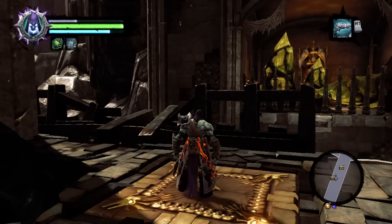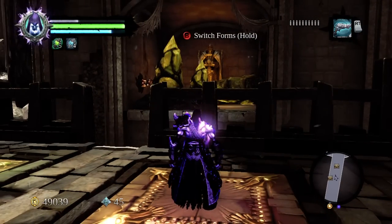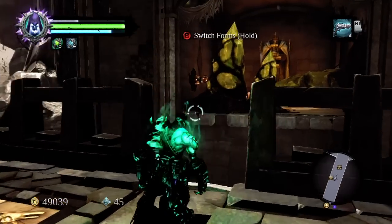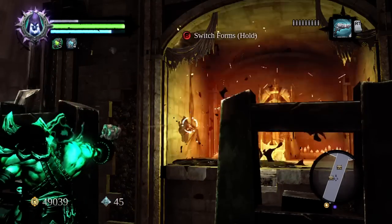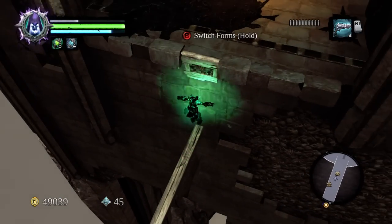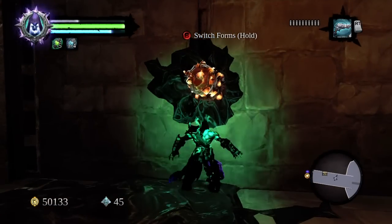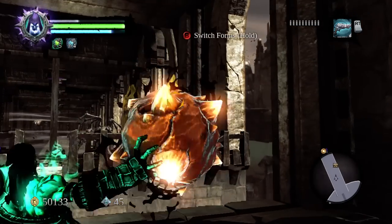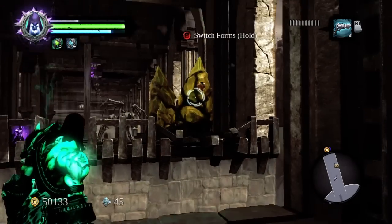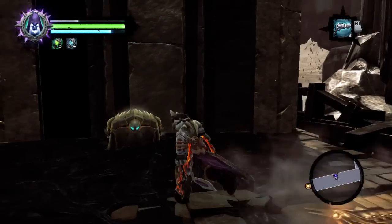Next, move over to one of the pressure pads and use the soul splitter to put a soul on the other pressure pad. Switch to your remaining form and shoot the shadow bomb on the left to destroy the corrupt crystals across from you, revealing a second chest. Now grab a shadow bomb and toss it over to the remaining corrupt crystals and shoot it with your Redemption pistol to reveal the final chest. Exit your soul splitter form to loot the chest and you're done with this area.